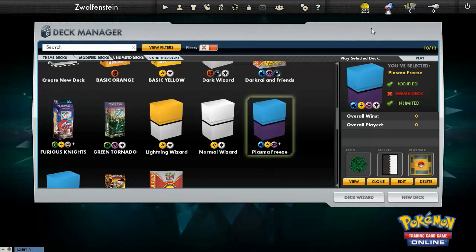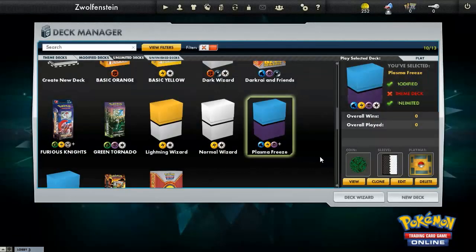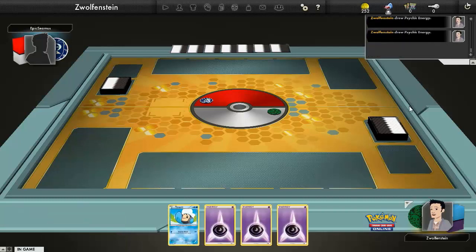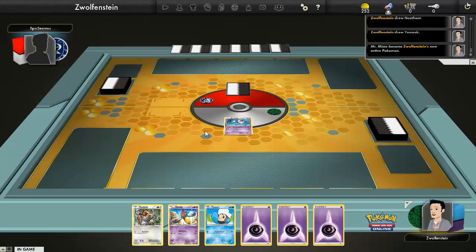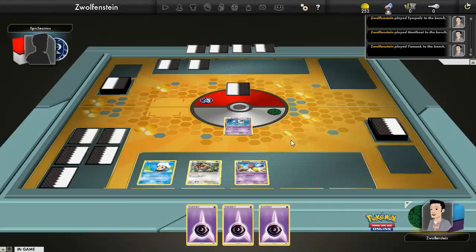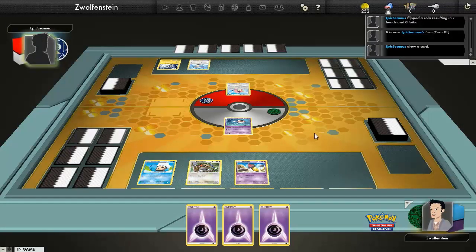Alright, should we just get started? Yeah, let's jump right into it. Play now — I'm already ready, I had everything all set up beforehand. Alright, here we go! Good — get the chat and game log out of here. Heads and we're off — I start. Cool, all righty.